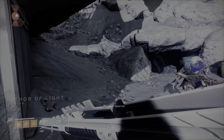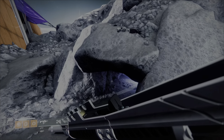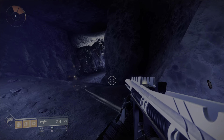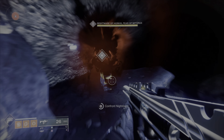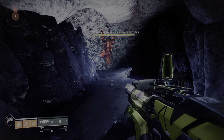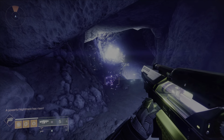Once you come here you'll see the Fallen — jump up and come into this little cave. Inside the cave you'll see a big red dot; come up to it and it will say 'Confront the Nightmare.' I believe you need a Shadow Key for this, but give it a shot even if you don't have one.